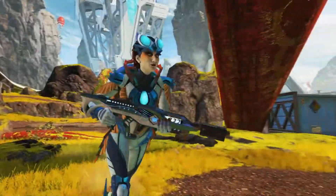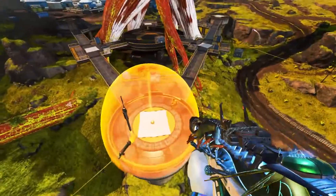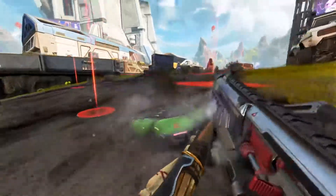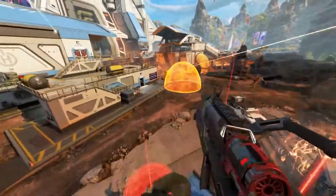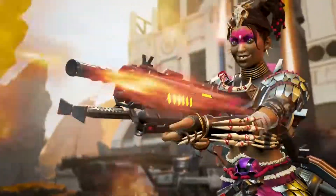Valkyrie and Horizon received the gold skins in the Battle Pass this season, and the Volt was our Tier 100 and 110 Battle Pass Reactive Skin, which honestly was kind of creepy. The Rampage LMG was added in the Season 10 update of Apex Legends. You add a Thermite to this bad boy and this thing shoots faster than a Wraith can rage quit a game.